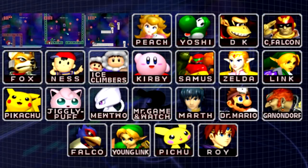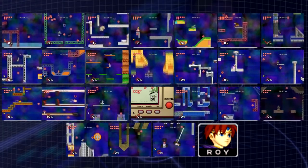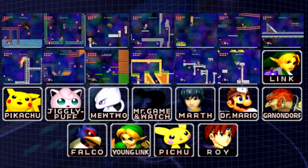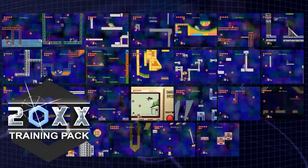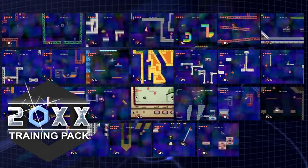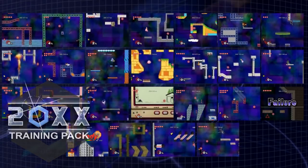In Super Smash Bros. Melee, every character has their own unique Break the Target stage. This stage complements their moveset. Normally, each character would only have access to their own Break the Target stage, but by using mods, we're able to have access to all 25 Break the Target stages with every single character. In this episode, we're going to be trying out all the stages as Dr. Mario to see which stages are possible and which ones aren't.